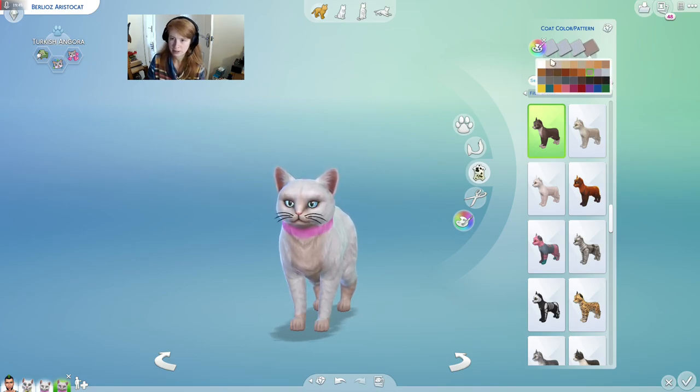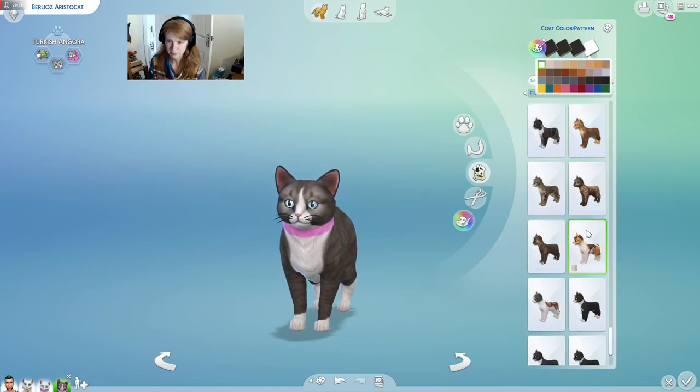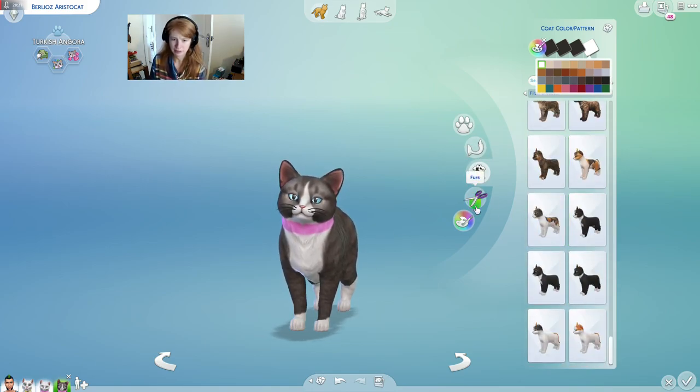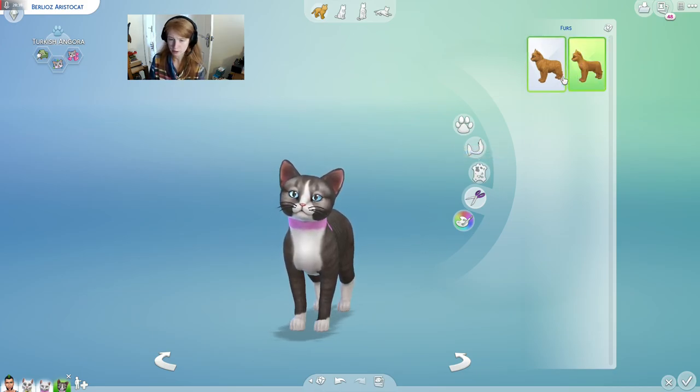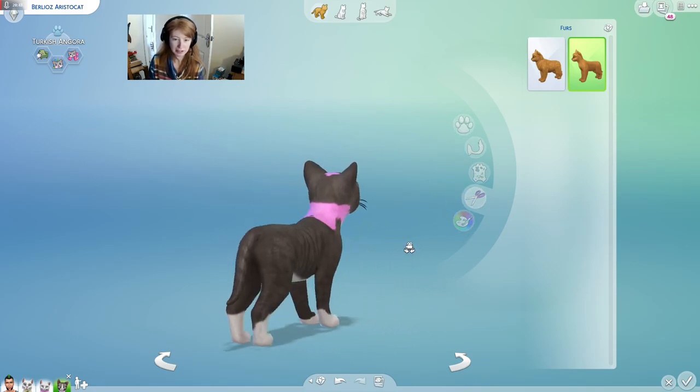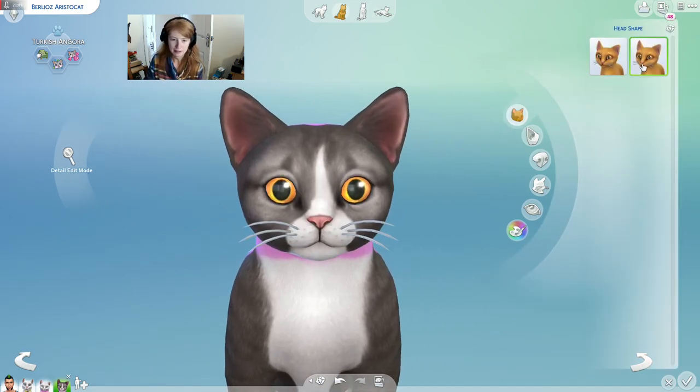We want him to be grey — let's just make it all grey to begin with. So his tummy is kind of like... no, he needs a bit darker grey than that. That's getting there, but it's not quite right. I wonder if there's a better one. I'm going to stick with that for now, but I will need to do some stuff in paint mode, particularly getting rid of the pink collar. His fur — I'd say he's possibly a bit of the shorter fur. Head shape — let's go with that one with a little more flicky up nose.